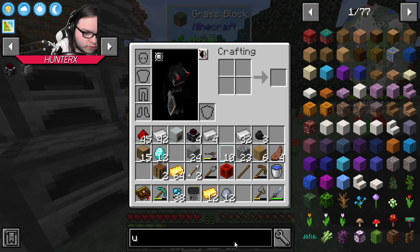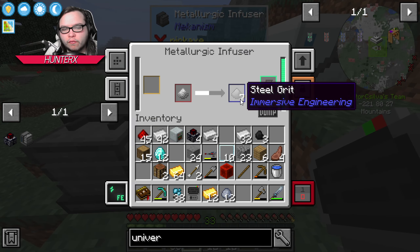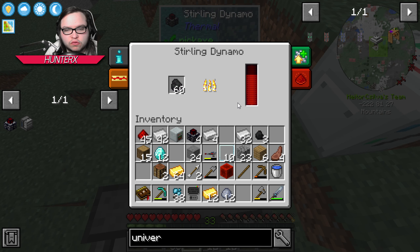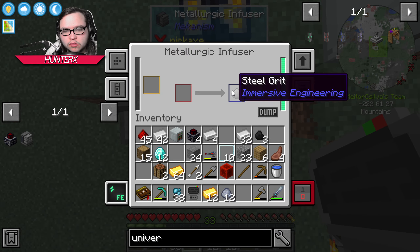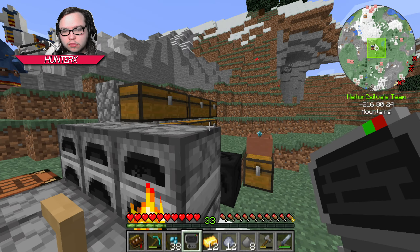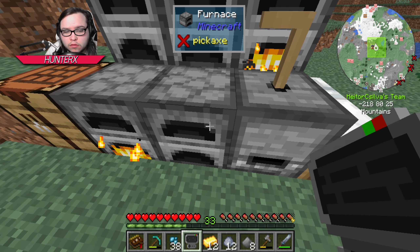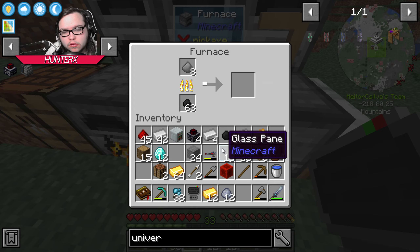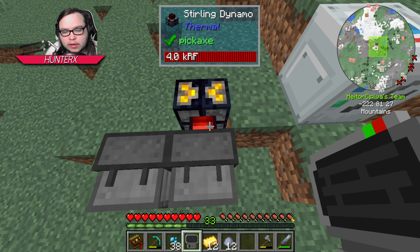There is a lot that we still need to do. To make the universal cables, I'm guessing it's just redstone in the center — beautiful. It's producing 20 RF per tick I think, it says max 40 per tick but I'm not sure what that means. I don't want to waste a full piece of coal — I'm not gonna waste a full piece of coal on that.